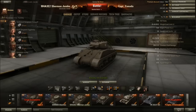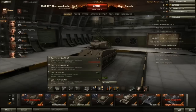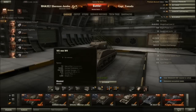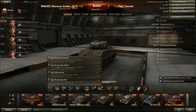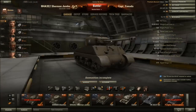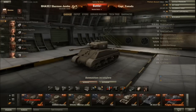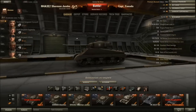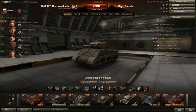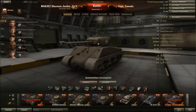Looking at the guns and turret options: you can run the upgraded turret, but I don't think it counts as much of an upgrade — it just gets worse armor. You can run the same gun the EZ-8 gets, the 76mm. With the upgraded turret you'll bounce some stuff, but it's not as strong as the base stock turret — definitely not.